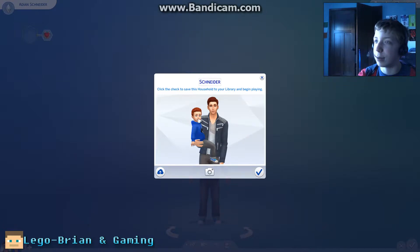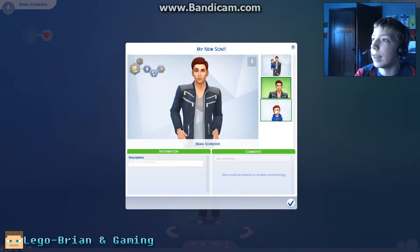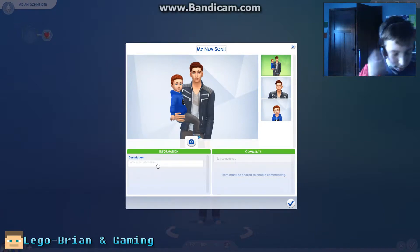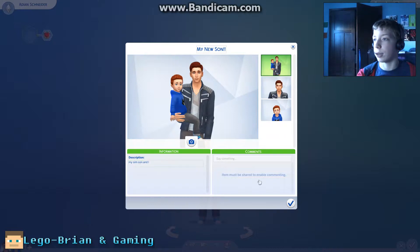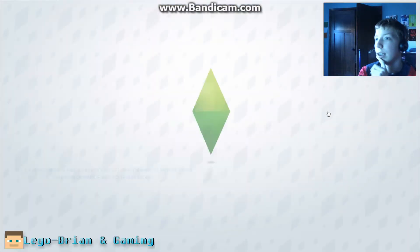Now look — I'm holding my son! This is my son guys, I had a son. We're going to save this as 'My New Son' and upload it to the gallery as well. There's me and little Aiden — that's cool. Go find it in the Sims gallery if you want. Anyways, let's continue — we're going to go into basically a random plot of land.